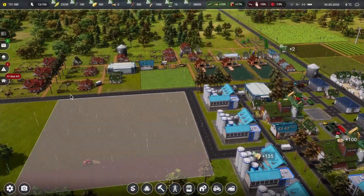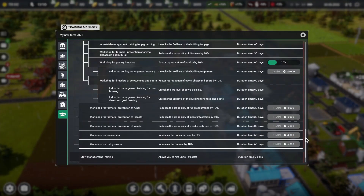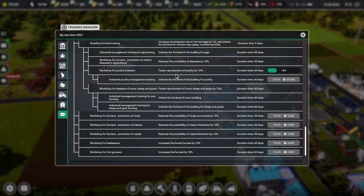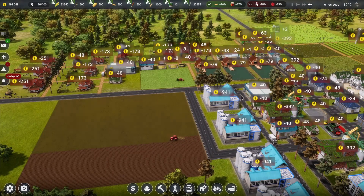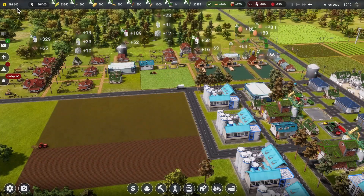We're still chugging along with research — I think we're doing the faster reproduction for the poultry. Once we get that done, we're going to spend $55,000 and get level three for poultry, and then we'll have all of our buildings up and running.